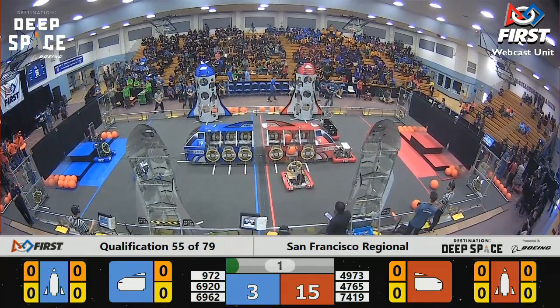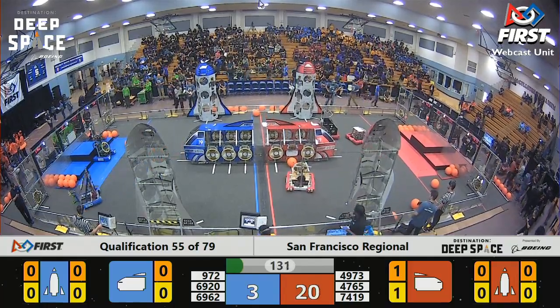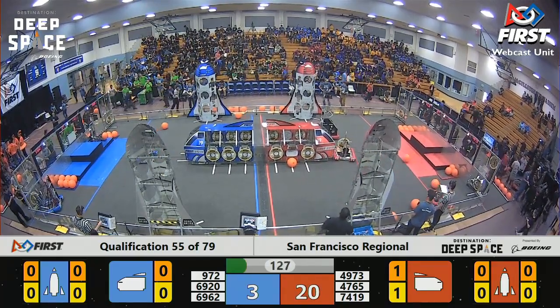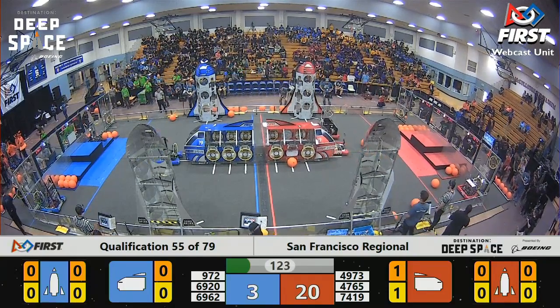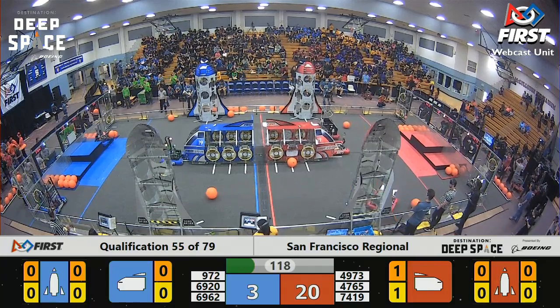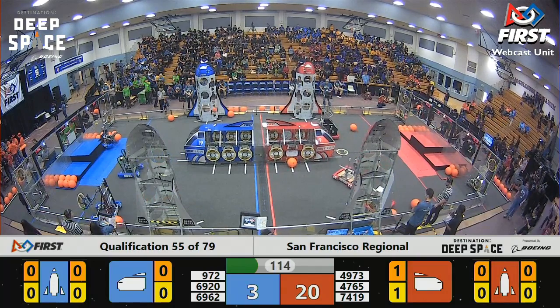Team 4765 placing a hatch panel on the cargo ship for Red successfully. These teams are now lining themselves up to pick up some more game pieces so that they can play it. 4973 trying their best to get that hatch panel onto the cargo ship. Looks like they'll start over.